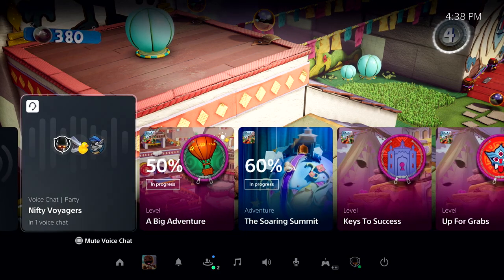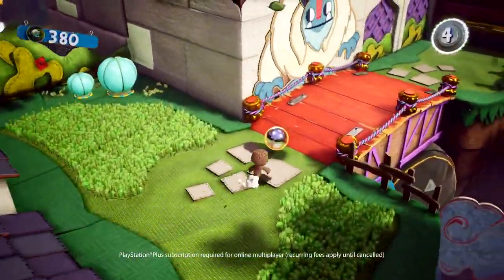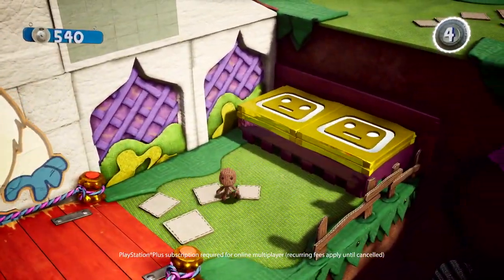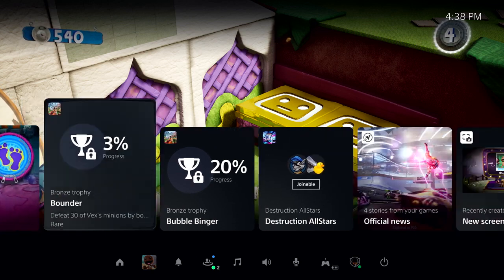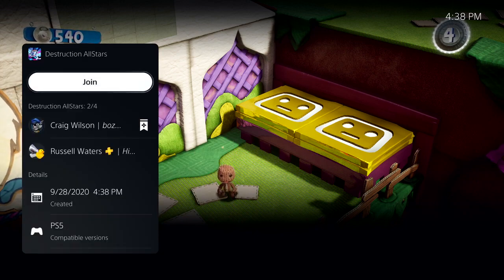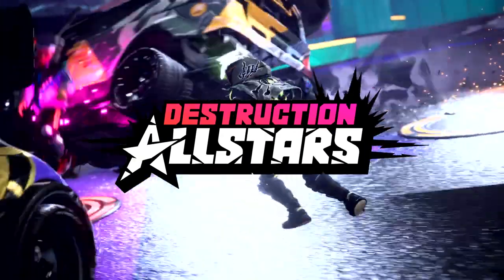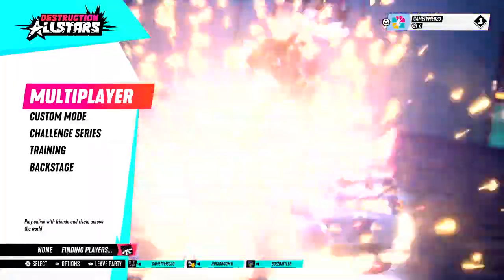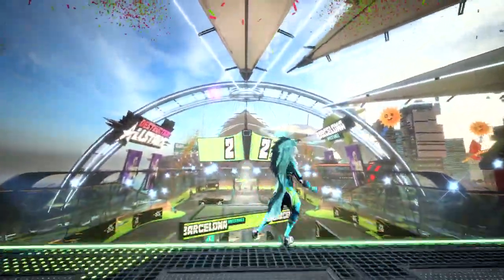So far we've seen how activities on PS5 will make it easier and faster to hop back into PS5 games, and how you can get in-game help and chat with your friends. So that leaves online multiplayer gaming — let's check it out. I see that some of my friends are online, so it's time to say goodbye to Sackboy for now, and spin up a match of Destruction All-Stars. One of my friends in the party has already started a match, and we can join them from this card in the Control Center. Destruction All-Stars now quickly starts thanks to PS5's ultra-high-speed SSD.